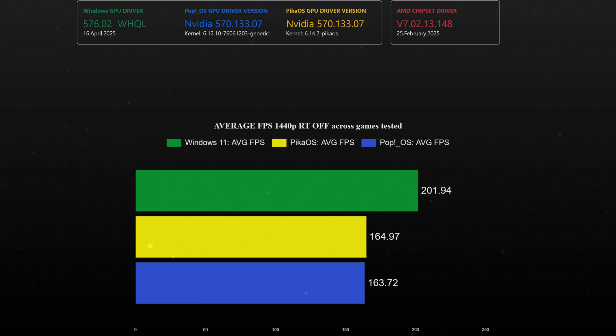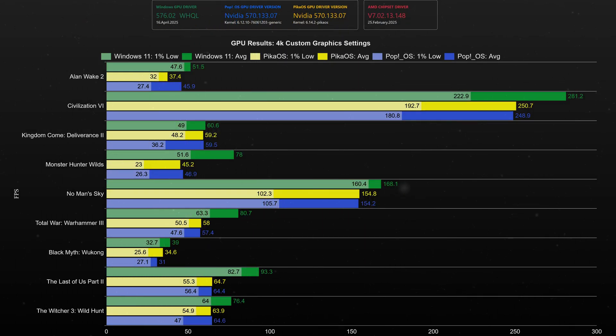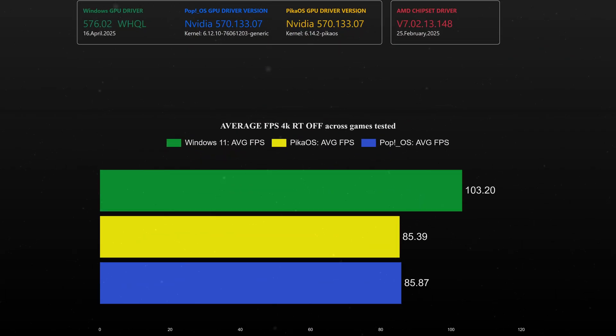Overall, Windows outperformed PikaOS by about 22%. Looking at the 1% averages across all games, PopOS has a minor advantage over PikaOS due to better 1% low values in Counter-Strike 2, but this is deceiving as PikaOS felt smoother. At 4K, PopOS edged out PikaOS in Alan Wake 2, but again the performance was inconsistent. Windows leads when using NVIDIA hardware, but this is not new. PikaOS outperformed PopOS in Black Myth Wukong, but the advantage is around 3 frames per second. Overall, the performance advantage that Windows has over the two Linux distros stands at around 20%.